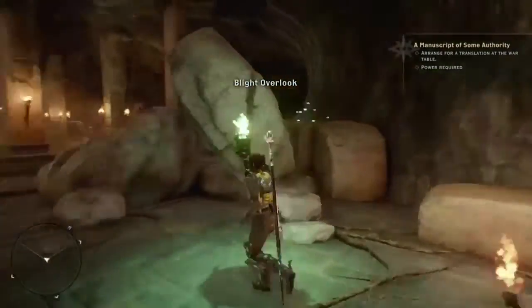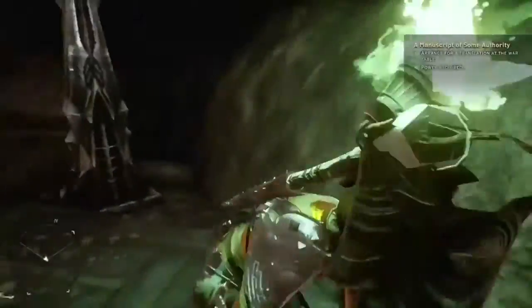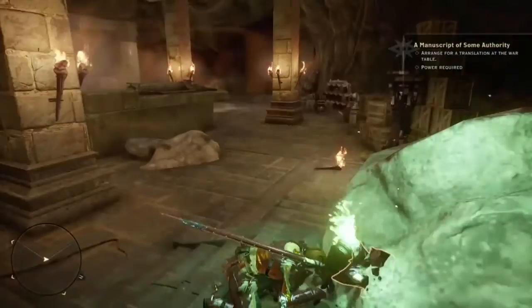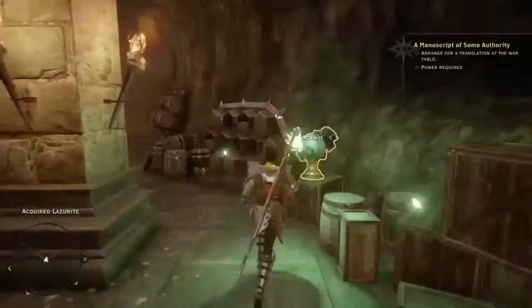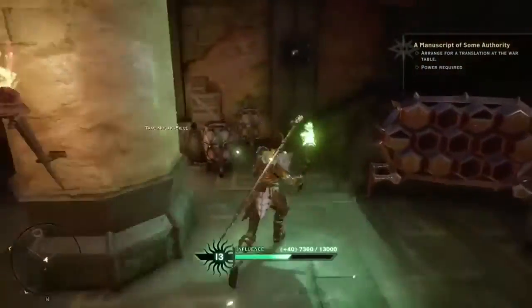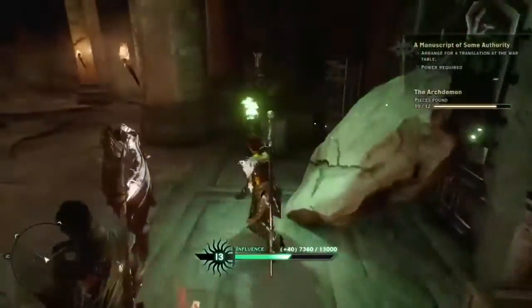There's no bad guys in this area, so you don't need to worry about that. You will find some Lazarite in the rocks here, so you'll want to gather those. You'll also find that elven artifact I spoke of, which Solas, when he's around, will give you a better approval. And then there will also be a mosaic tile piece over here on this side of the room.